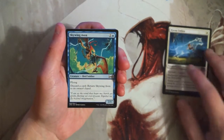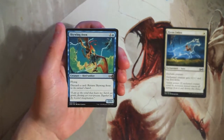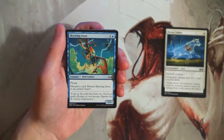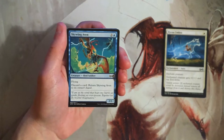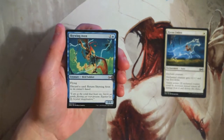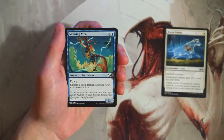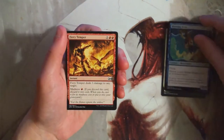Skywing Aven is a 2/1 for two and a blue with flying. You can discard a card to return it to its owner's hand — that's not a downside, as some people might think. There are actually really powerful things you can do by discarding cards, and being able to bounce a creature back is helpful. A 2/1 flyer for two is pretty good value. It also has built-in protection — if an opponent targets it with removal, you discard a card and return this to your hand. I like this card, though it's not first-pickable.